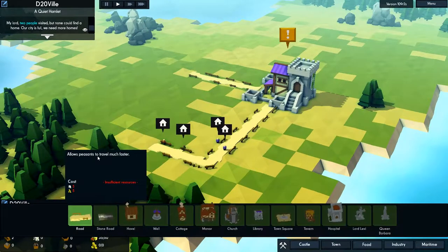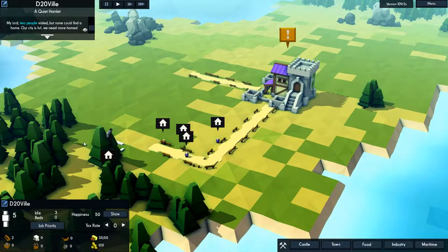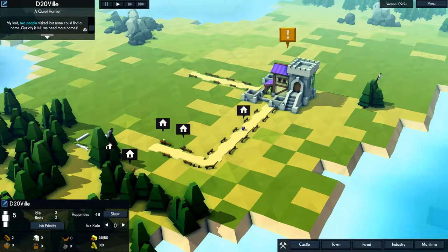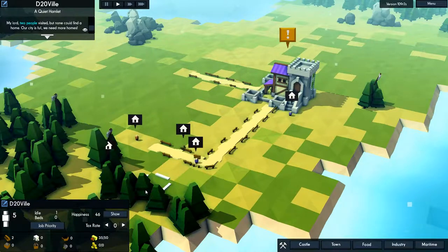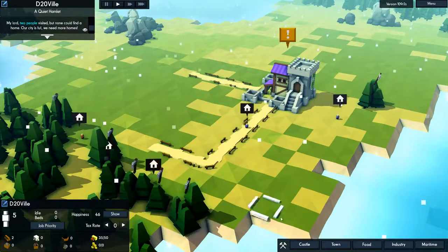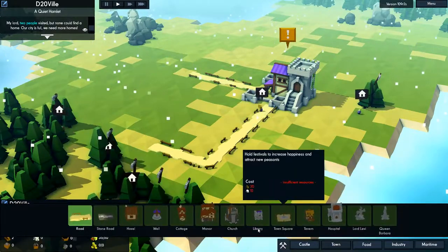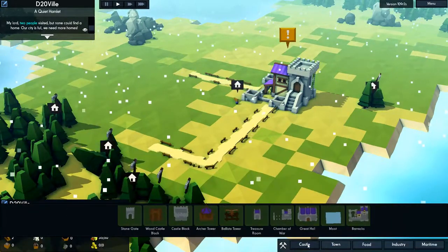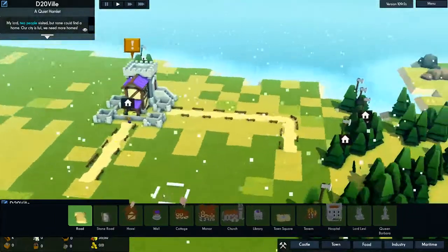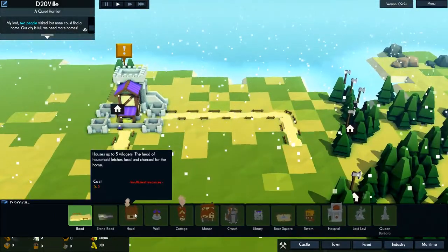Designate a few more trees for chopping. Again, it would be nice if you could draw a box around trees and chop all of them down, but you can't. That'll get you going. You're gonna want to start building some hovels — you see the little homeless symbol? That's because they're homeless. Who knew? And it's winter.